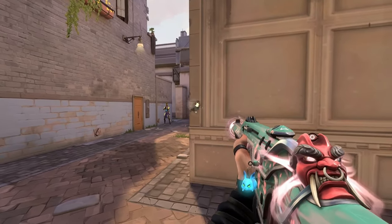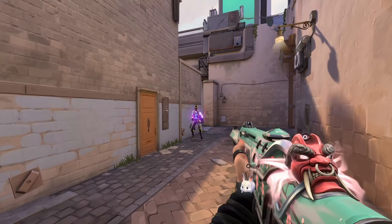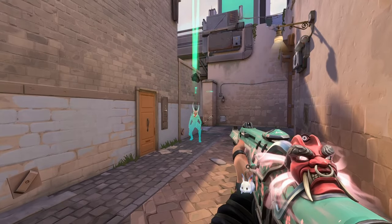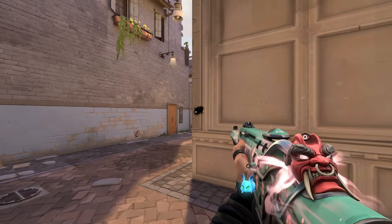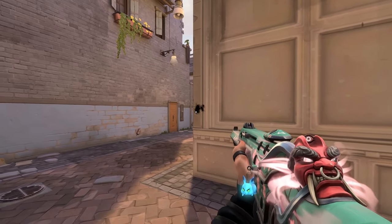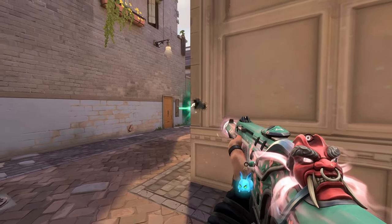One thing to keep in mind is that since we are shooting through the wall, our bullets will not have the same damage impact as if we were face to face with the enemy. So make sure to full-on spray through the wall rather than tapping or bursting. We want to hit the enemy with as many bullets as possible to secure the kill.